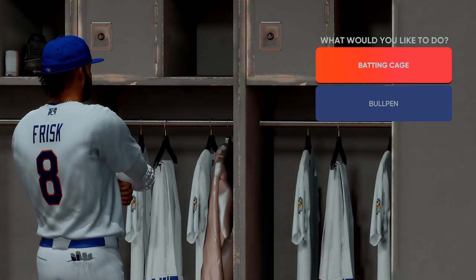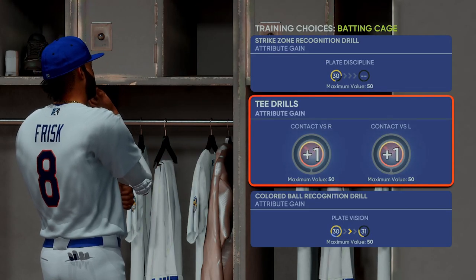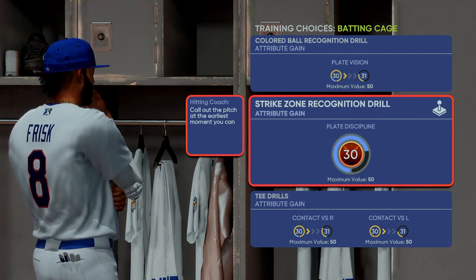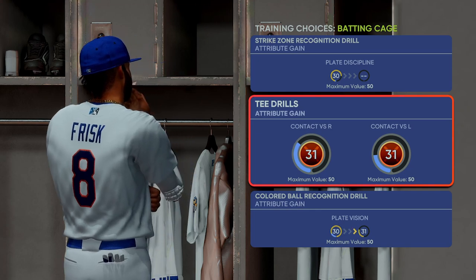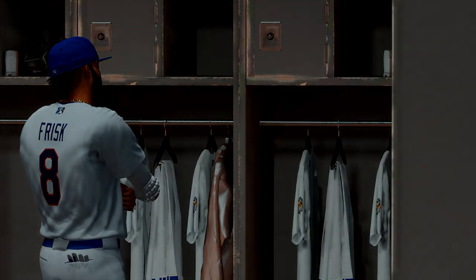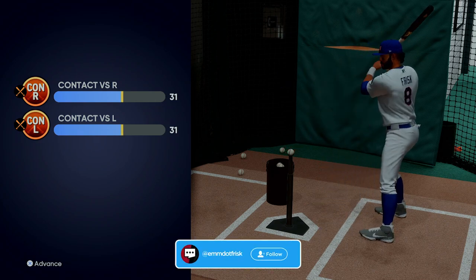We got an off day — we want to hit the cage so we can do tee drills, it gives us plus-ones. We need to hit a little bit though, so we're going to do some plus-ones here, hit off the tee. Got to keep swinging — up to 31.